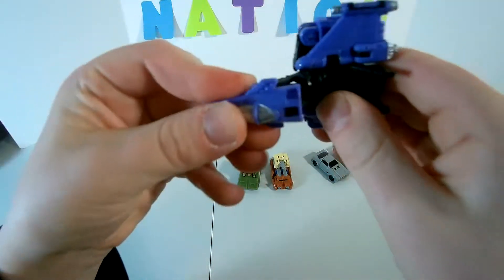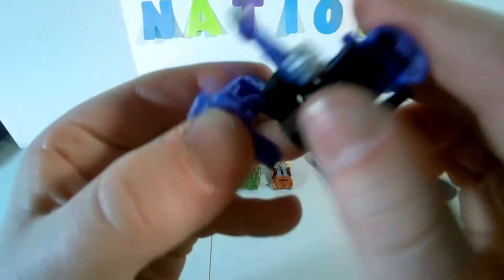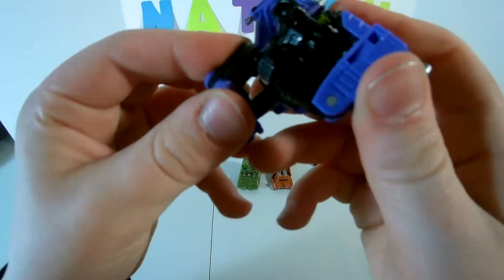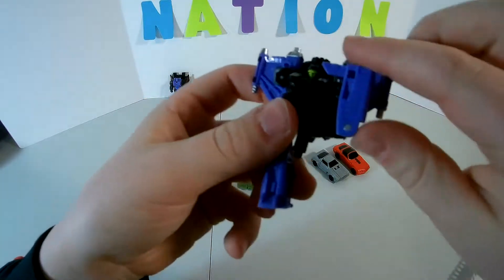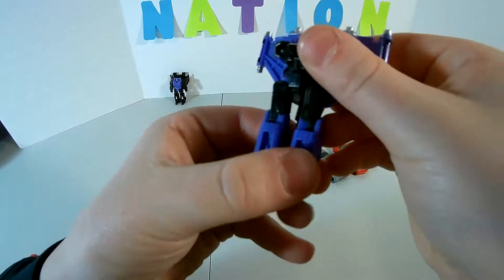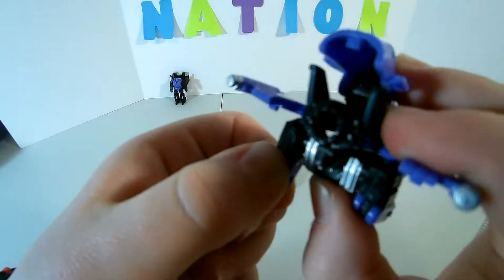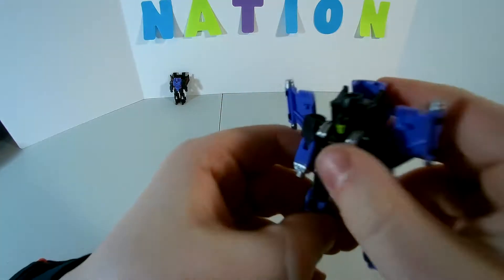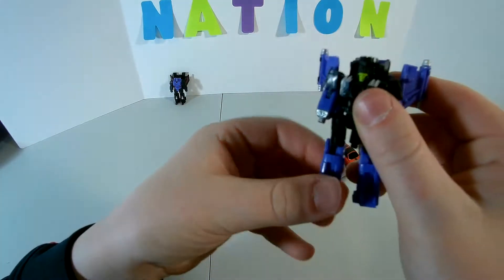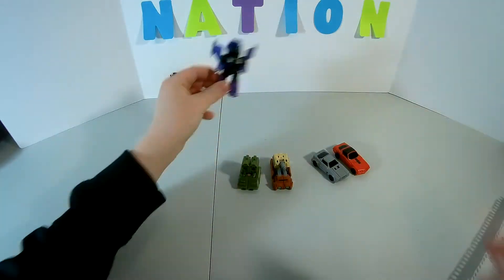On to Stormcloud. First, fold that up. Then come to the legs — untab them, there's a little tab right there. Pop them off, rotate it down, bring it down. Untab the other leg, straighten it out, rotate it, bring it down. Then the arms — just bring them up, bend them so they're facing forwards. Take the wings — it says to put them all the way back but I kind of angle them a little. There's a gap sometimes right there. And there's Stormcloud.